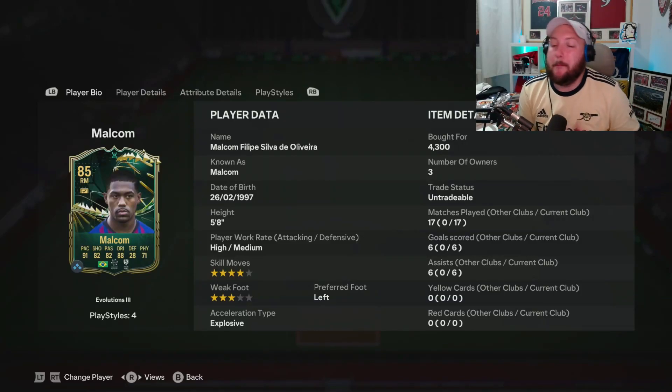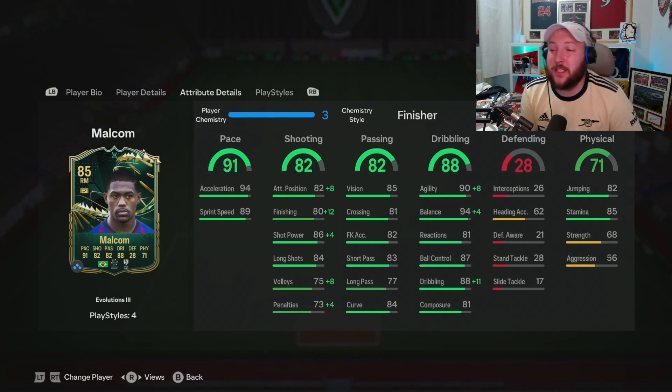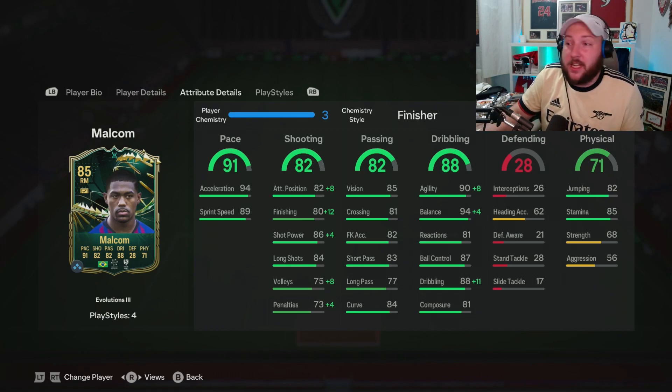We are looking at the Evolution Dias Malcolm. He is now four-star skills, three-star weak foot, five foot eight, high/medium, plays right mid or right wing. He's got a massive boost — 94 acceleration, 89 sprint speed, 90 agility, 94 balance, 81 composure, good shot power, 80 finishing, as well as really good passing.